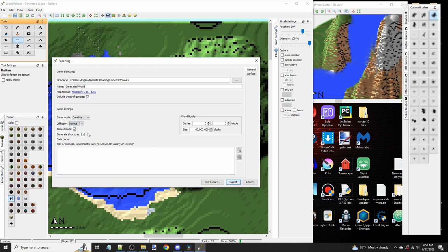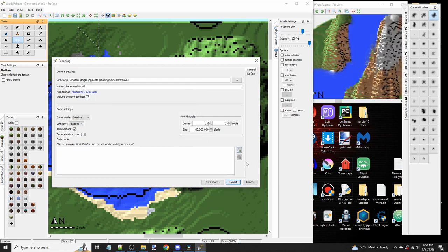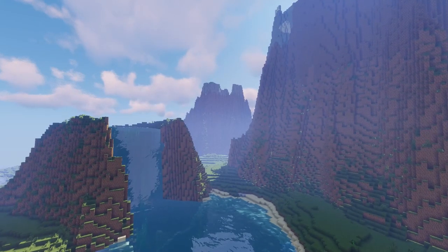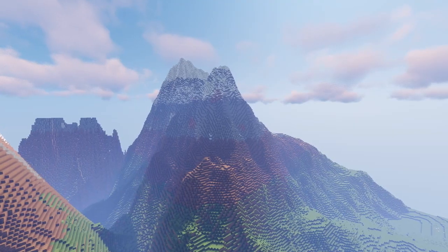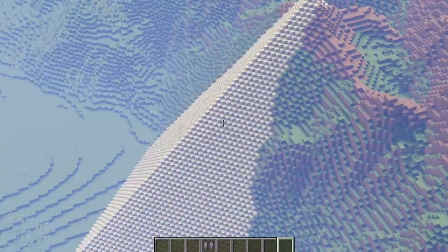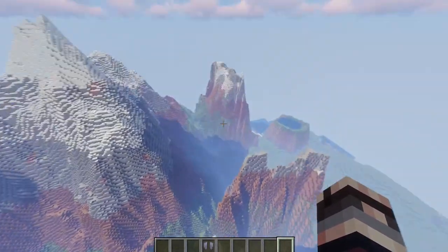Now we're going to show it in-game. We're going to export the map, set it to 1.19, set it to creative and allow cheats, and export it. As you can see, the terrain turned out pretty interesting even though we didn't bother texturing it or adding trees or any of that. We're going to move on to more features because we have just barely scratched the surface of what this program can do.